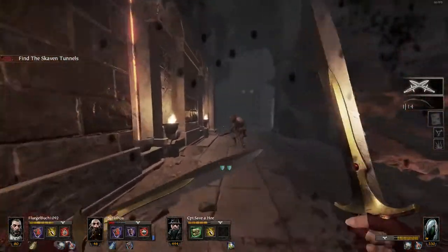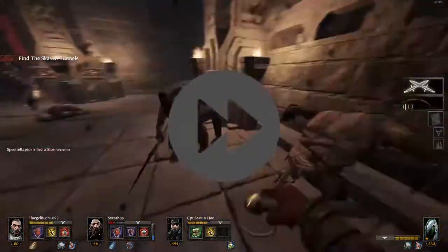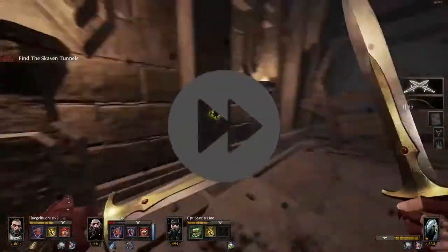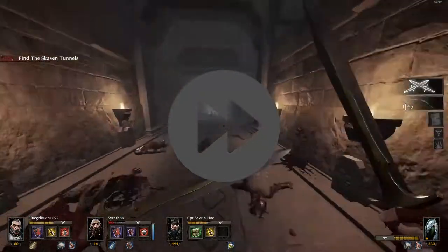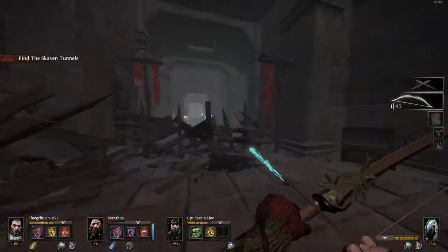Here you can see on my right is the other sub-path. Also make sure you hold block whenever you open these doors because rats tend to stand right behind the door. Make sure you grab chest five before you head down.